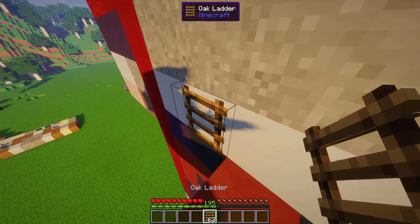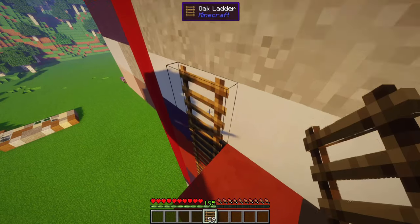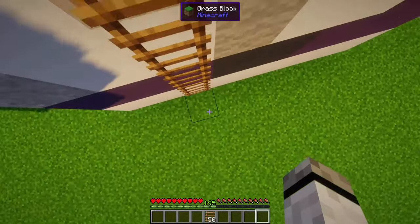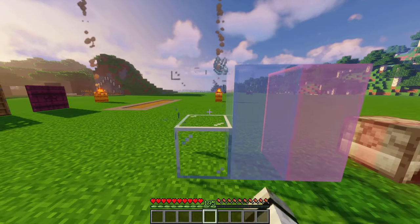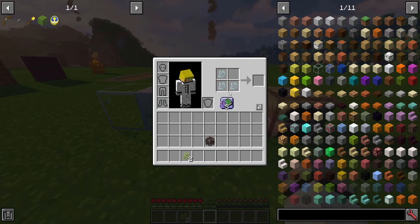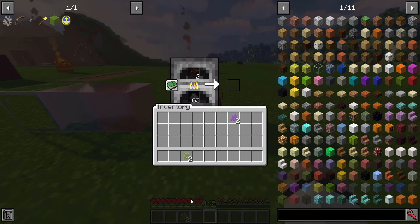Enhanced ladder: right-click on a ladder to place another one under it. Open your inventory and your character sneaks. Look down to slide down quickly. Glass shards: glass now drops glass shards. Combine them to get the glass back, or mix them to get dirty glass. Smelt that in a furnace to get normal glass. Works with Fortune of course.